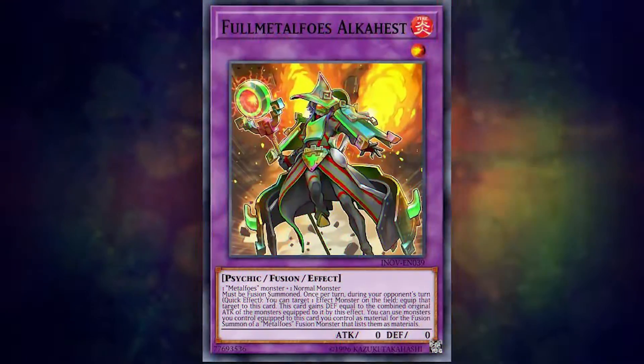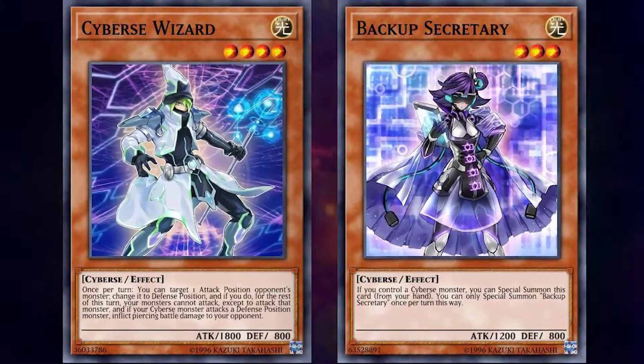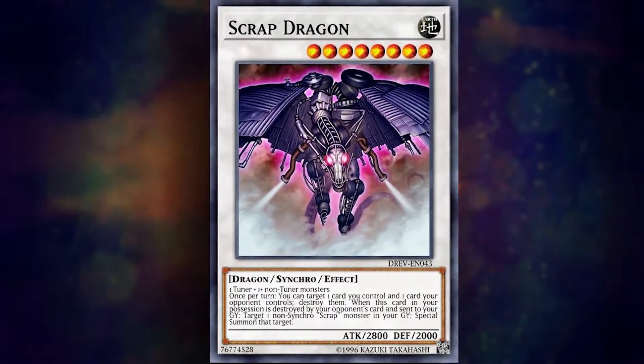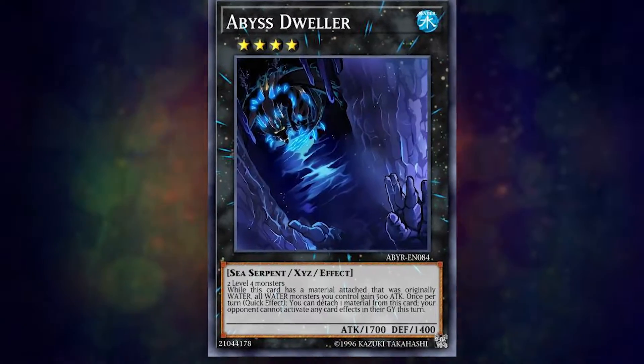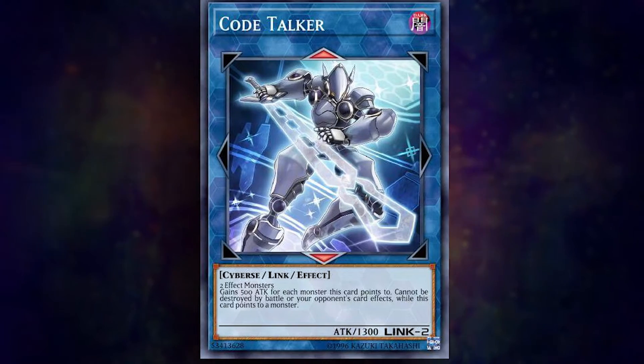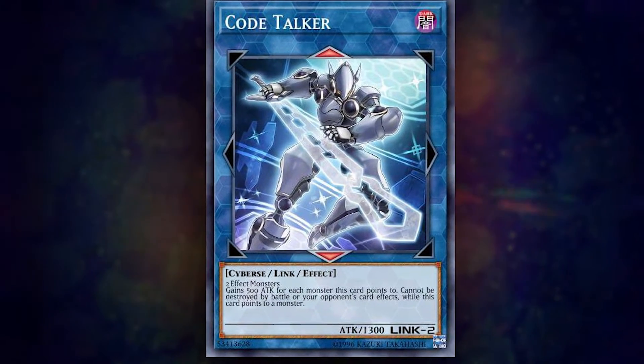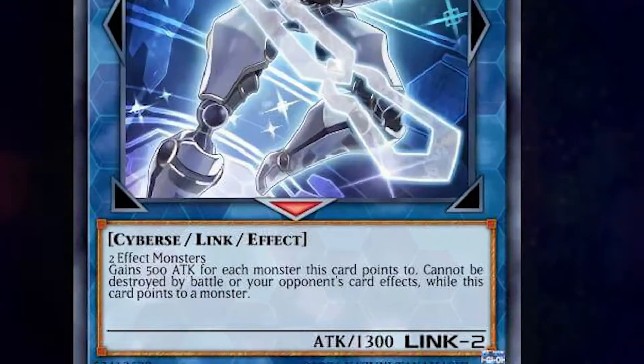Link Summoning is a summon mechanic from the extra deck, like Synchro Summoning, Fusion Summoning, etc. You need main deck monsters to use as materials to go into your Link Monster. But where Synchro Summoning adds up monsters' levels and XYZ monsters overlay the same level, a Link Summon is actually the simplest. You're using whatever type of monster the Link Summon calls for, and the number of materials needed is listed by its Link rating.